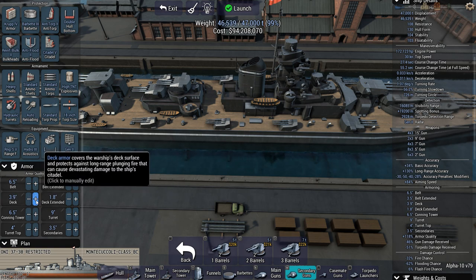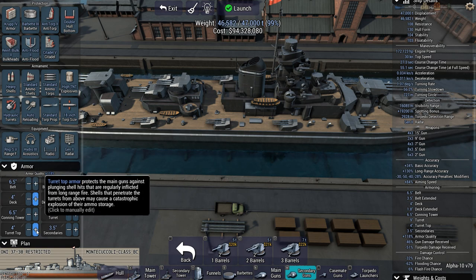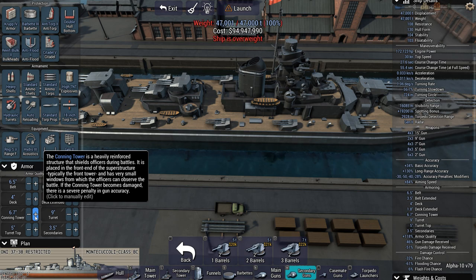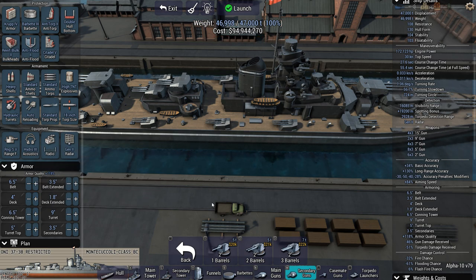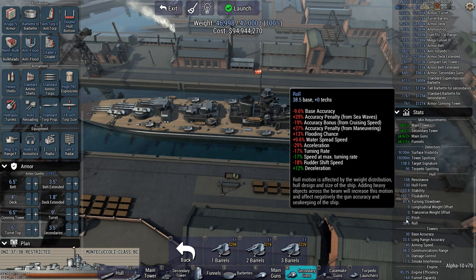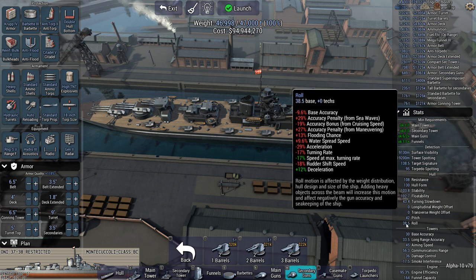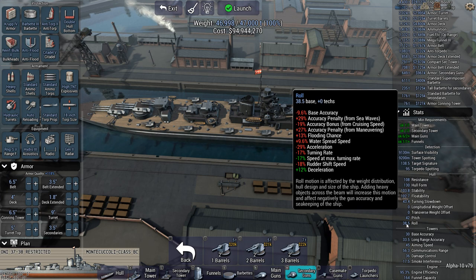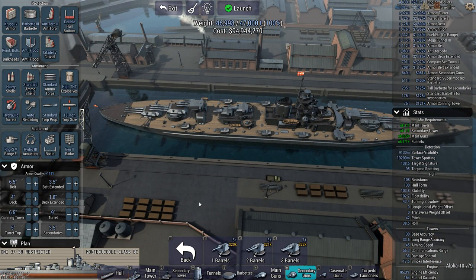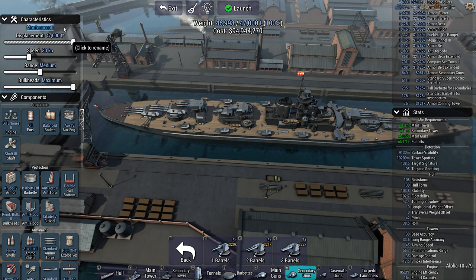Let's go with a bit more deck armor and a bit more turret top. And 6.5 inches of conning tower armor gives me 2 tons. Ship is at least port and starboard side perfectly balanced. The pitch is not great — 42, giving me minus 11% base accuracy. I believe there's not that much I can do to fix that short of overhauling the whole ship. Let's rename this — this is the Miklos Horthy.